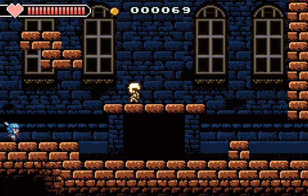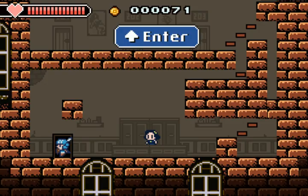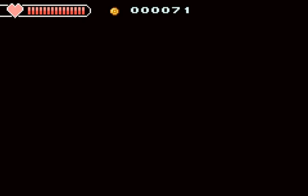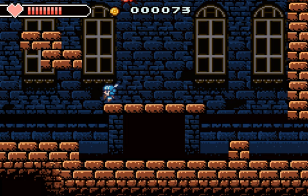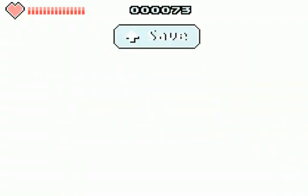Okay, it feels like it didn't screen wrap properly, but okay. This is an inn. I'd rather not spend money, thank you very much. Some bosses have a weak spot, like their eyes or heads. I think I should go up here first. Ow! I took a lot of damage. Also, why would I go to an inn if I can just heal by saving for free?